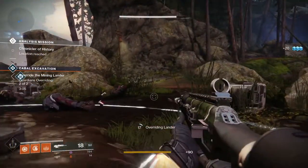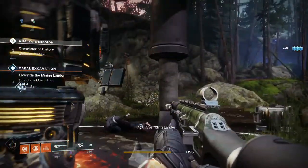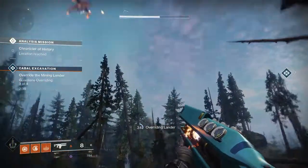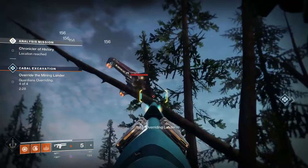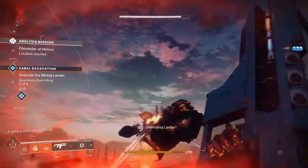When the event starts, you will need to have Guardians standing in the circle around the excavation drill in order to override the lander. In between 30-50% of this process, a Thresher will begin to circle around the excavation area. You must take this Thresher out before you override the lander, so have Guardians step out of the ring if necessary to slow down objective completion.